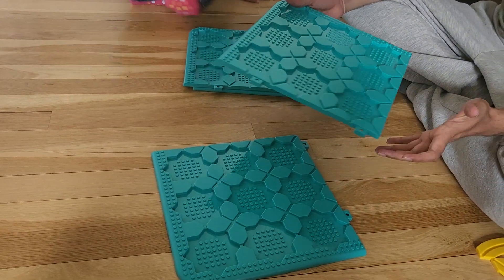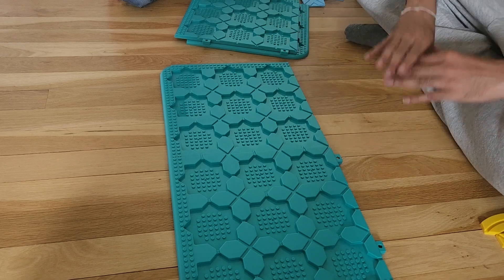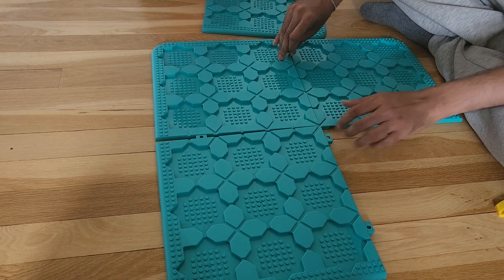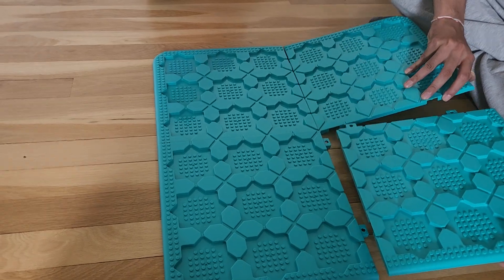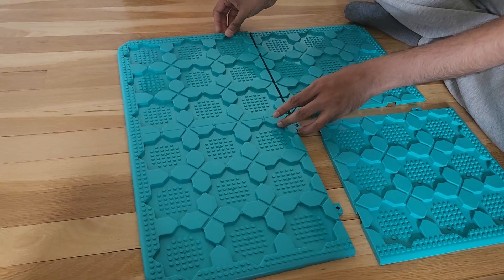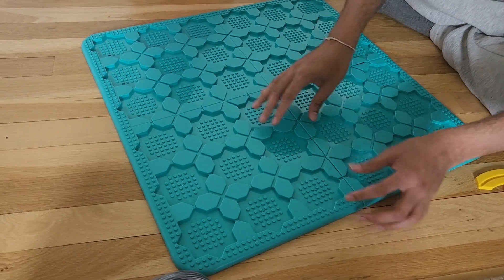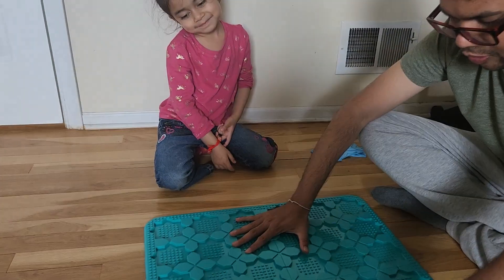My daughter is 4 years old, and to connect the boards you definitely need an adult — it's not easy. You need to make sure that it presses in completely and properly; otherwise even if the kids make the track properly, the cars will get stuck. It's very important for an adult to help with this part. Once the kids become like 5–6 years old, maybe they can do it themselves. Notice how when I press it properly it gets connected. Make sure you are pressing all the connection points. Also notice that it is very difficult to do it on the carpet — doing it on the floor is much easier. But you can see the track is ready.